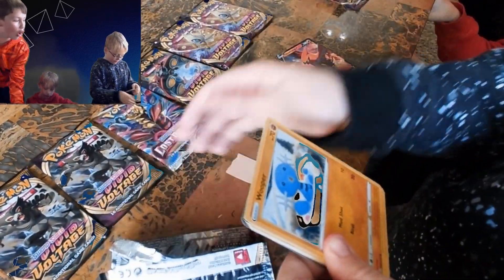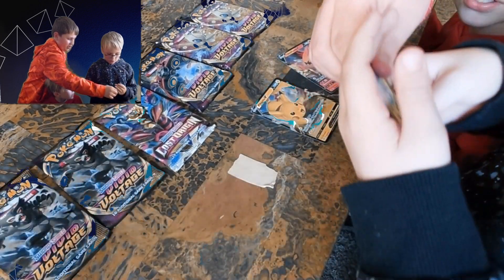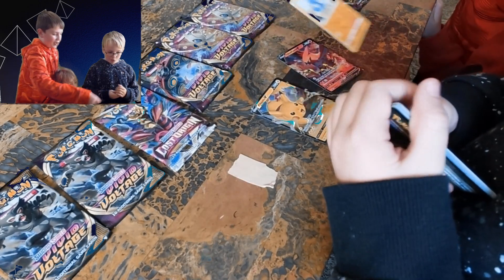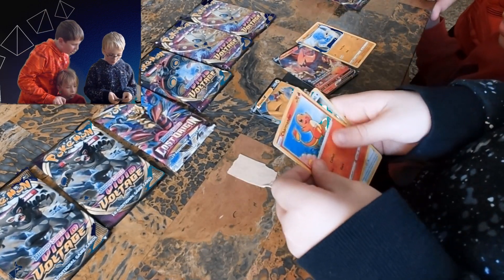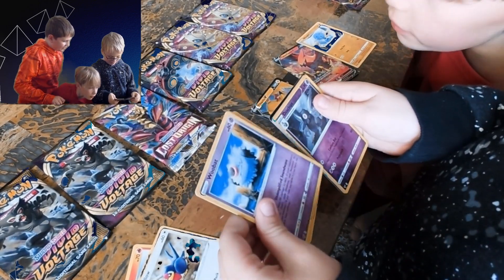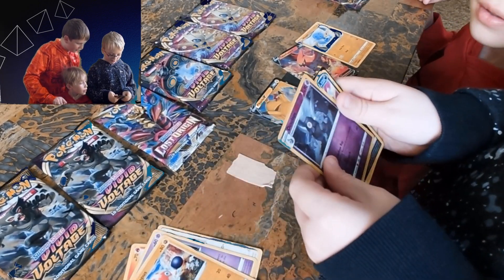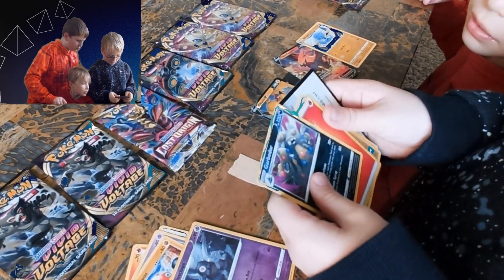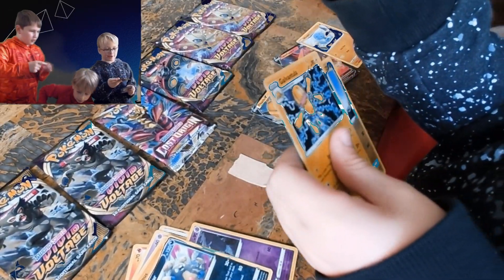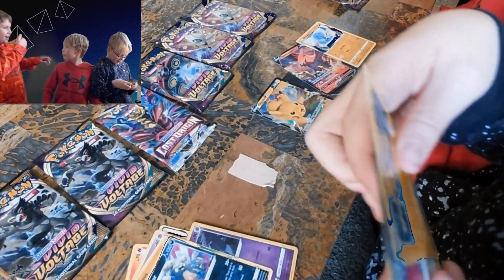Oh yes! We have to put that in the VIP section. Weedle — we're putting this in the VIP section. Okay, Charmander, Talonflame, Zubat. Oh, I thought that was a — I don't know. I forgot to throw away this totally energy — yeah, fire.